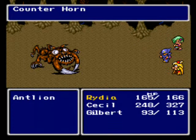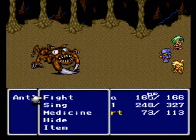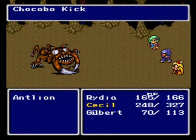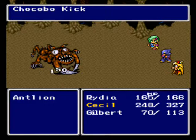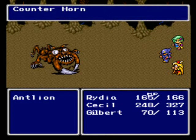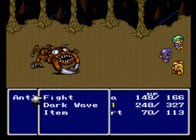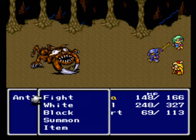Summon a Chocobo again! Ow, quit hitting me! Now Gilbert has a wussier voice instead of the da-da-da-da voice I had before. 150 — that's okay. 81. Not Rydia! What did she ever do to you? I mean, Gilbert's ugly so you might as well hit him. He's a wuss, so you might as well hit him twice.